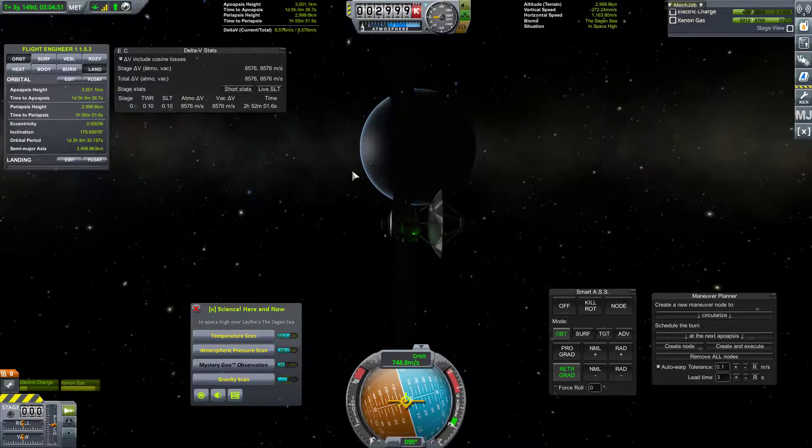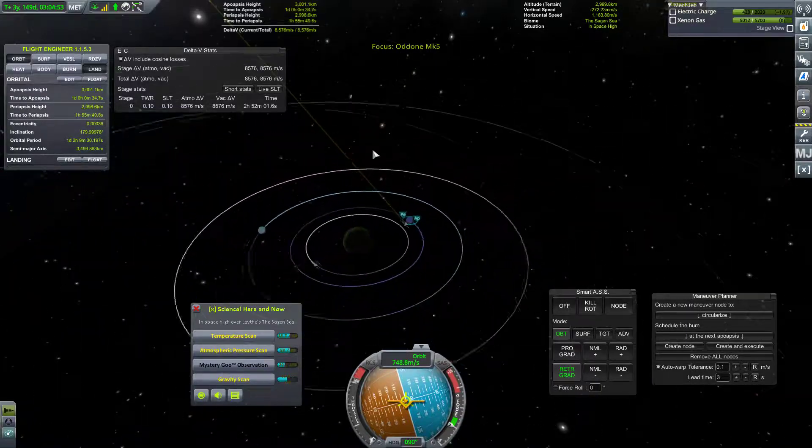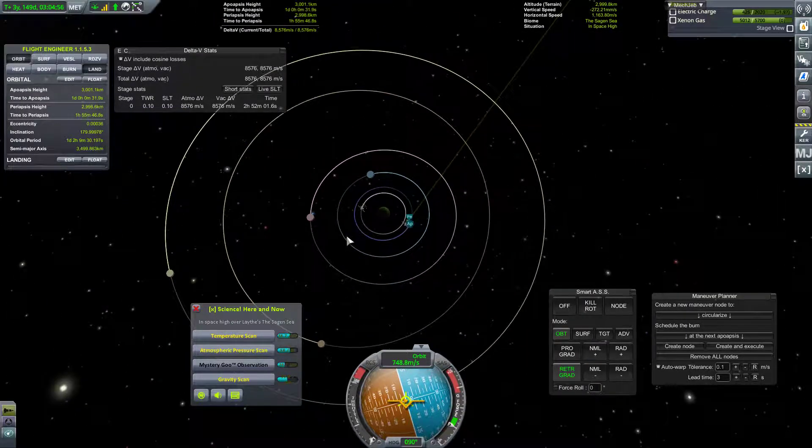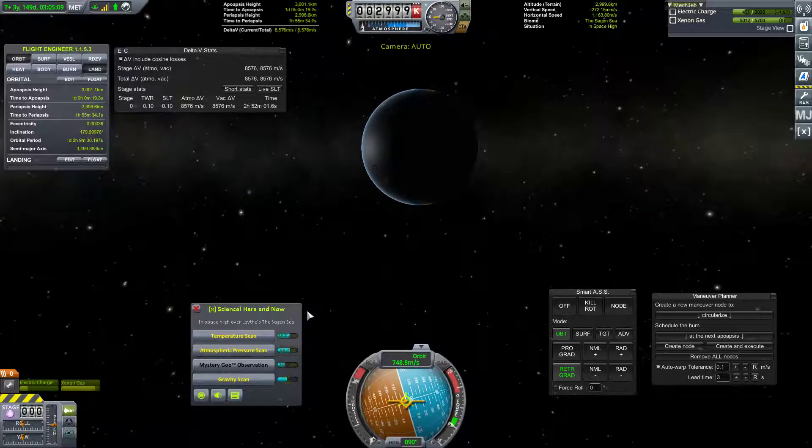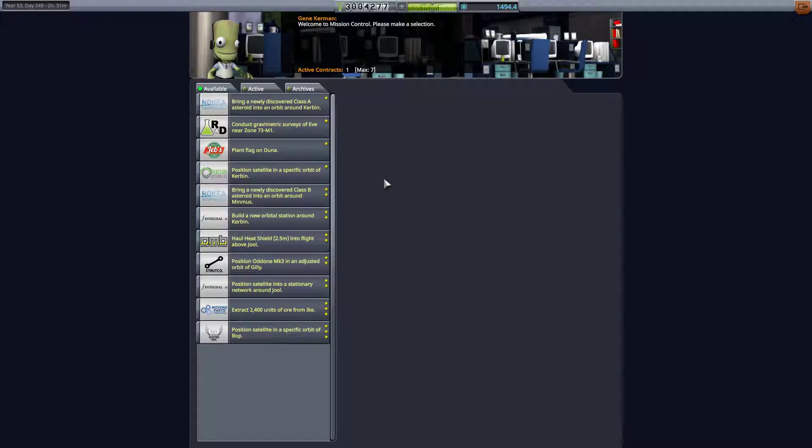So I guess what we need to be doing is deciding what to do next. It looks like the next step would be to put up a second comm sat, probably in an external orbit around all of the moons — that's assuming we don't have a contract. Let's go check. Actually, my note says we have not done an orbit and grabbed science around Lathe yet.